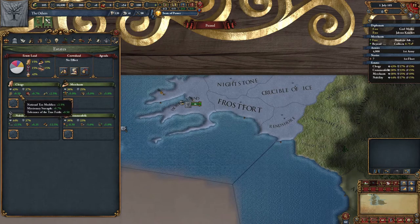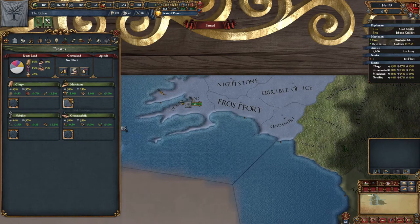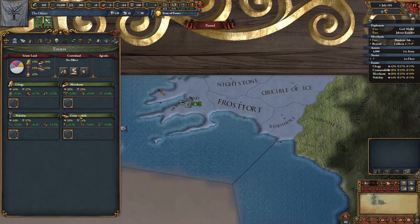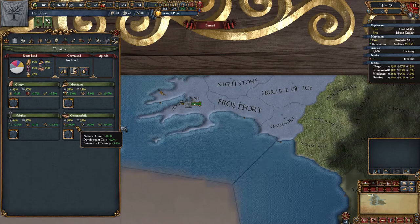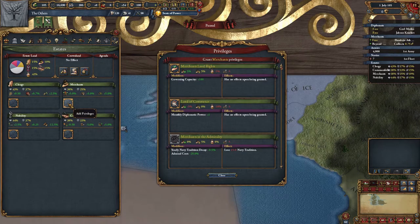Looking at the estates individually, you've got the clergy focused on tax and the spread of religion. The merchants, as you would expect, are concerned with global trade power, efficiency and steering. The nobility are focused around the army and national manpower. And the common folk apply positive buffs to production efficiency, national unrest and the cost of development. In this run I'll be favouring the merchants, but it will be important to keep a good balance to begin with.